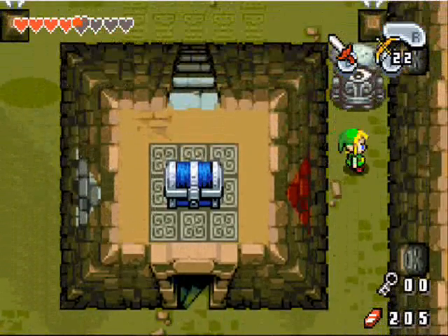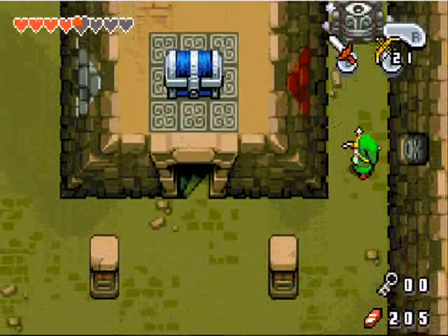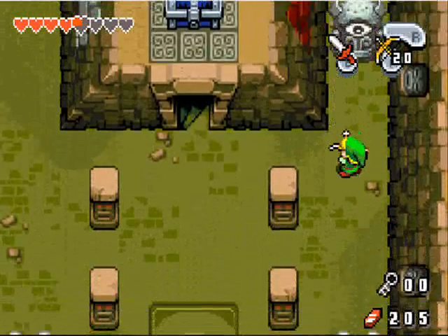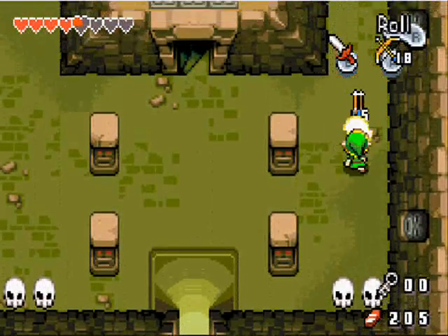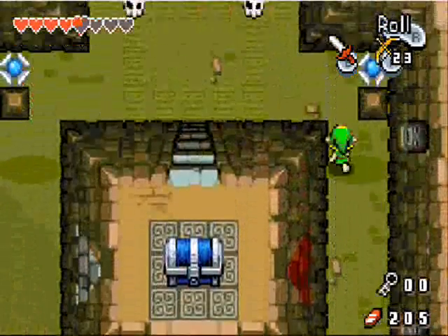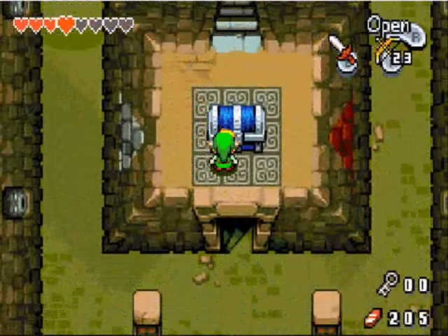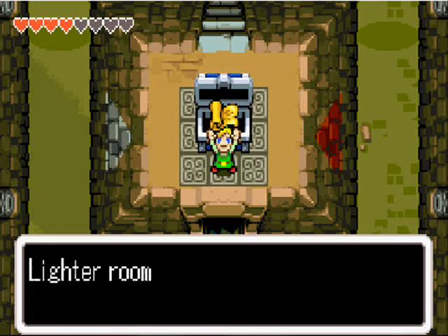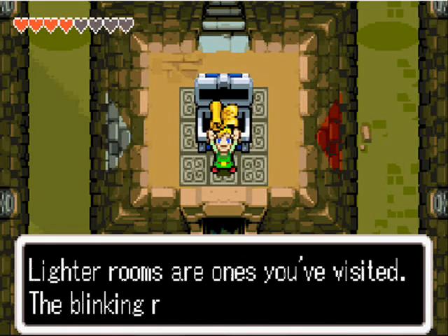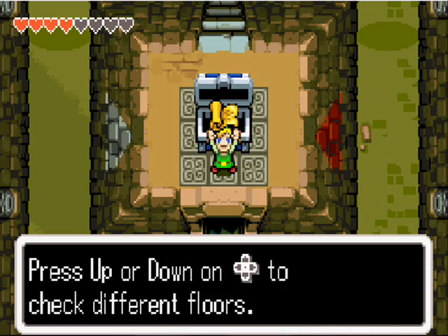Alright, so let's go get our chest. Well, I might as well kill both of these, because it'll make things a little bit less troublesome for me to get around the dungeon. Because the statues, once you've killed them, they stay permanently dead, whereas the stalfos don't — they respawn when you go out of the room and come back in, I think. Anyway, we've got the dungeon map. Lighter rooms are ones you've visited, the blinking room is your location. Press up or down on the control pad.